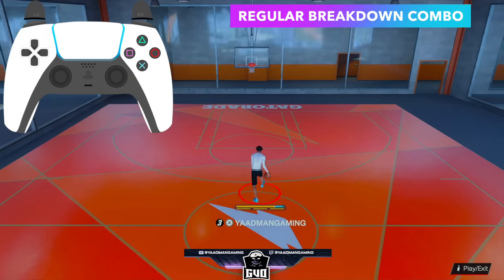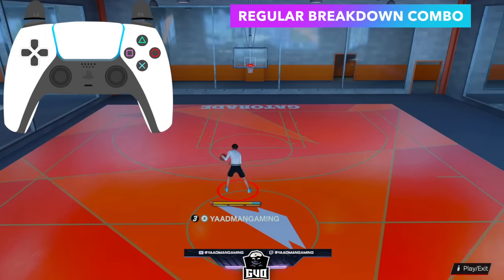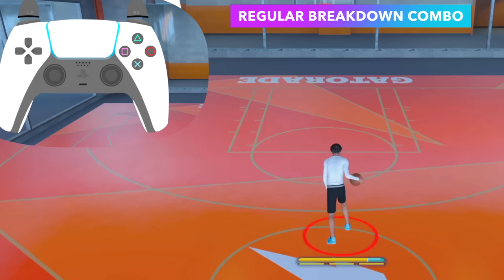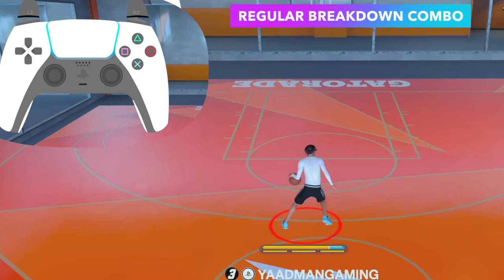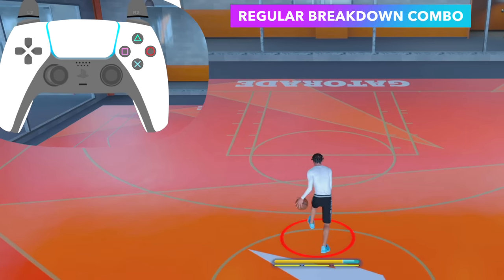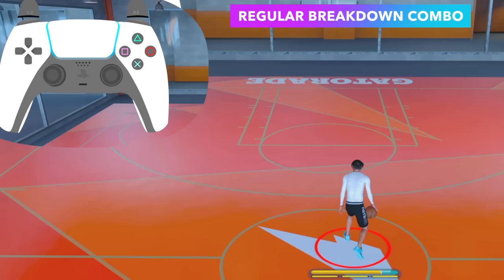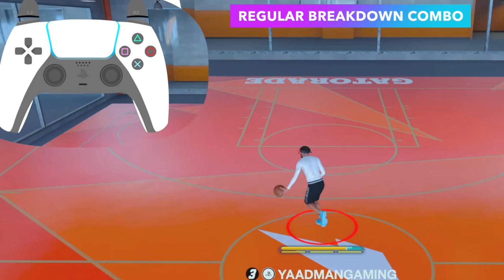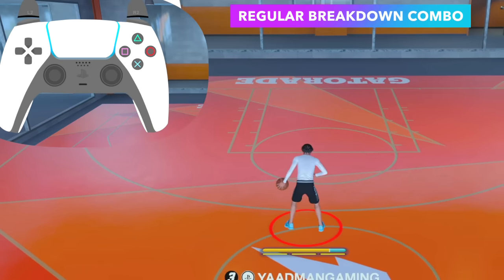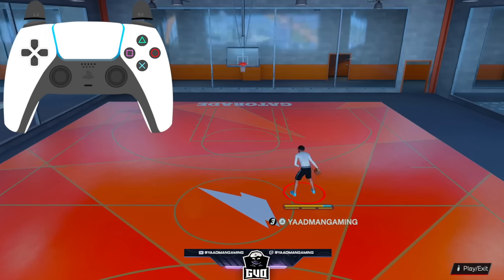Now here's the regular breakdown combo — it's bringing back some old 2K vibes with that little walk back. This is the Fox on regular breakdown combo. You flick the right stick up, then flick the left stick straight across — I was spamming it back and forth. It might need to be same-side ball hand, but the animation timing is tricky, so play around with it. All you're doing is flicking the right stick up and the left stick straight across — find the sweet spot. That's the blueprint.